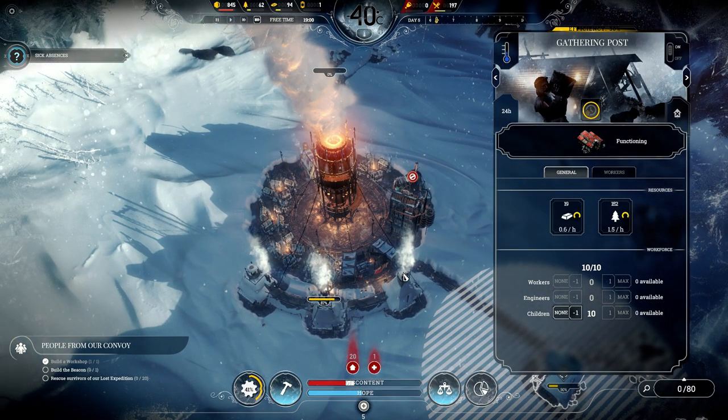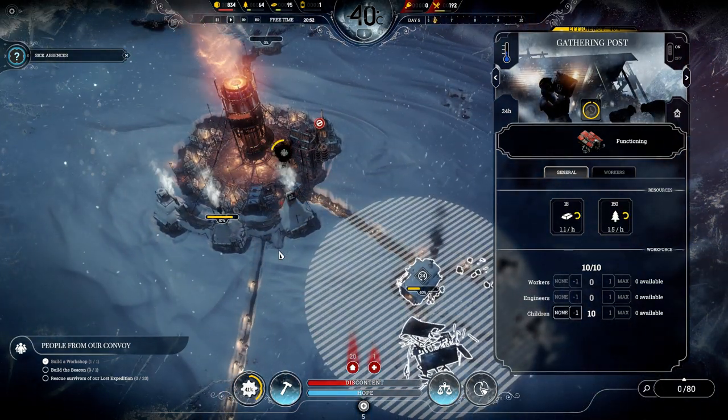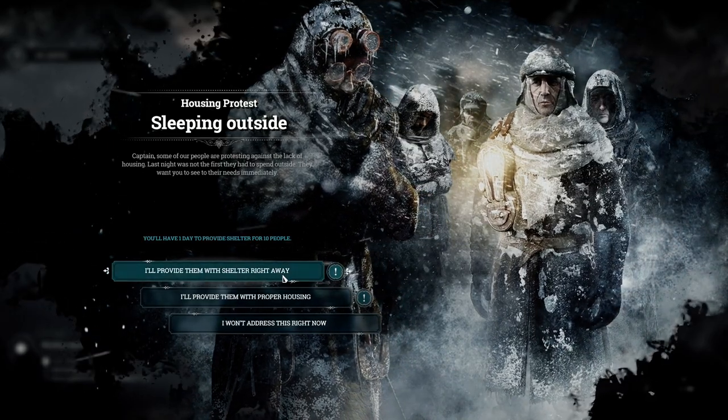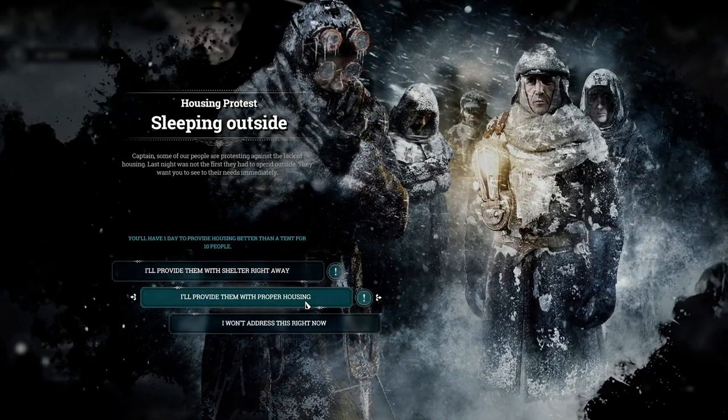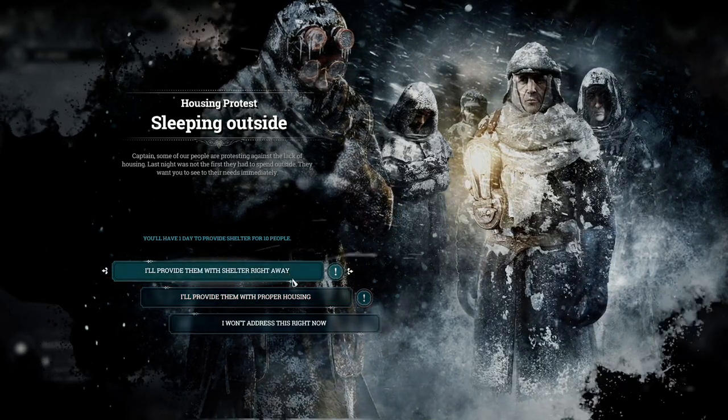Discontent rises — poor kids. Provide them shelter right away. You'll have one day to provide shelter to people.